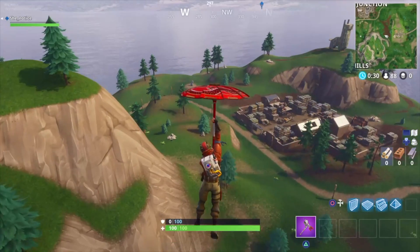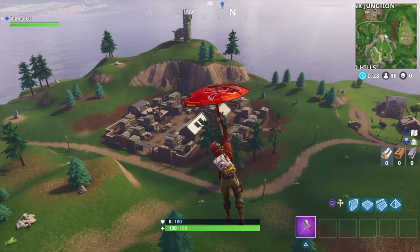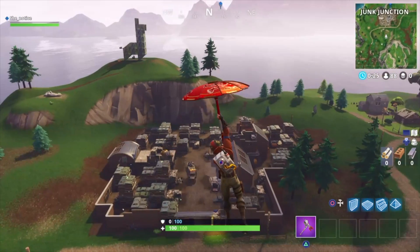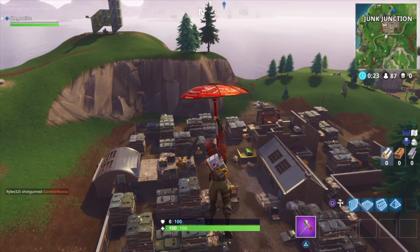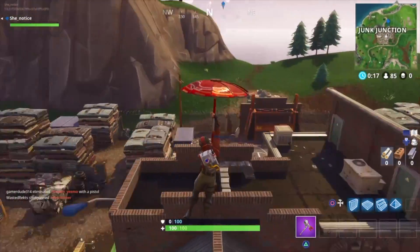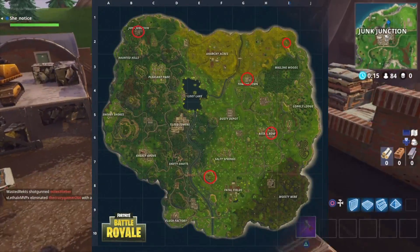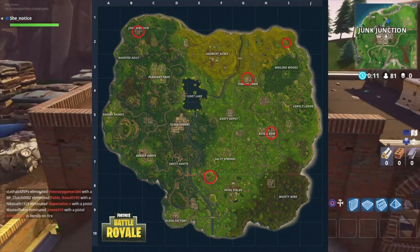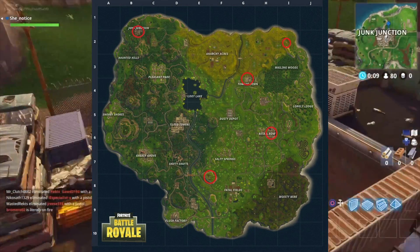This is the last spot on the map. I couldn't record the one in Retail Row and all those other ones, so I'm going to put a map right now. You can see all the spots on the map — there's one in Retail Row, one on that mountain, and basically a whole circle that goes around to Junk Junction, which is the last spot.